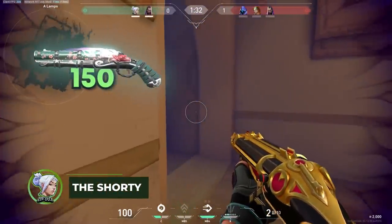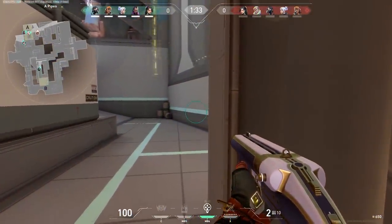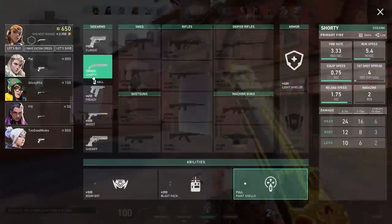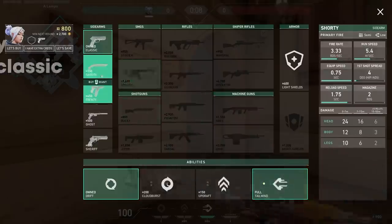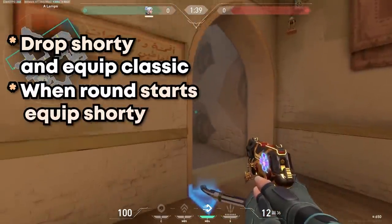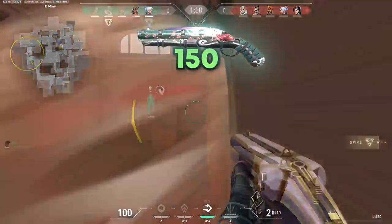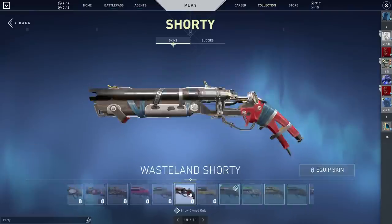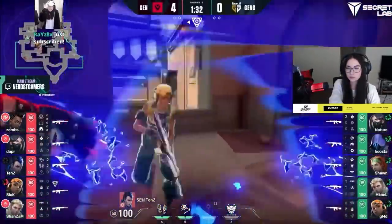The Shorty is extremely cheap at only 150 credits and can consistently one-shot enemies at close ranges, but it's quite worthless in any other scenario. Buying Shorties on pistol and eco rounds is something you should really be doing, since it allows you to get one or even two free kills on unsuspecting opponents. One underrated strategy is to keep a Classic while still taking advantage of the Shorty — drop your Shorty on the floor, keep your Classic equipped, then quickly pick the Shorty back up after the round starts. An insane strategy I strongly recommend with Jett is to buy only a Shorty on pistol round and save the two following rounds, which allows you to buy an OP even if you lose both rounds.